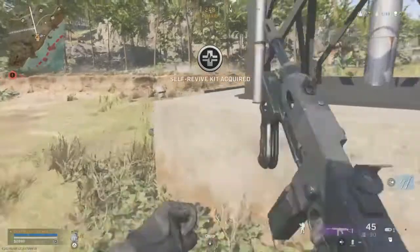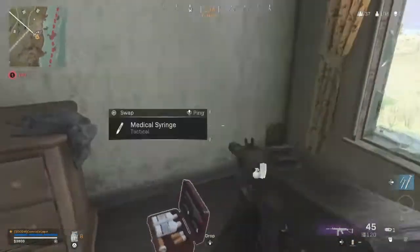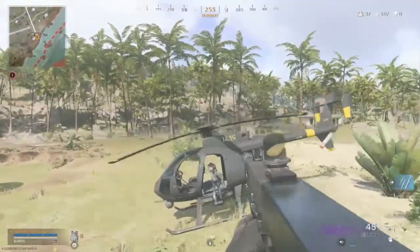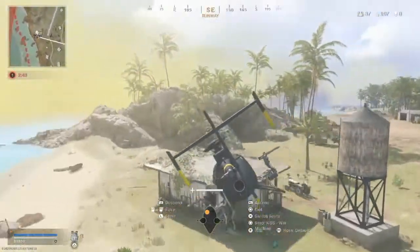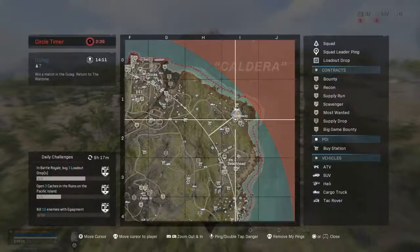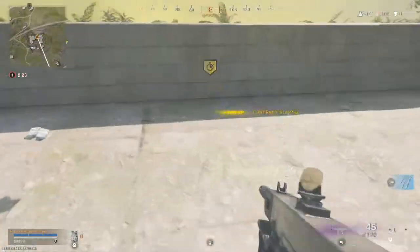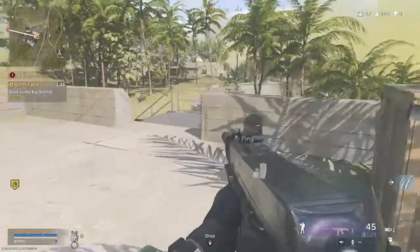Because of the change to the loadout mechanic, it's actually a much better tool to force your loadouts. Prior to Caldera, the way the mechanic worked is the loadout would spawn within the circle if you were also within the circle — if you're outside the circle, it falls to the next adjacent location. Whenever the first circle collapses, you're given time before the next loadout drops, and you can position yourself to ensure the loadout drops in a safe and uncontested location. I have an example of that in this clip when the loadout drops in about two minutes.